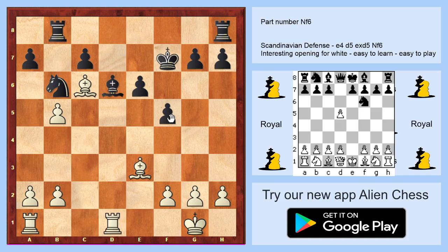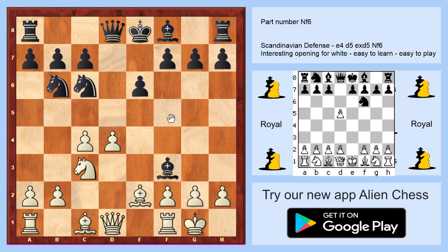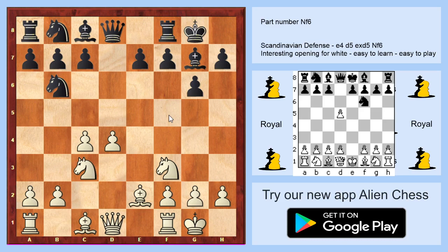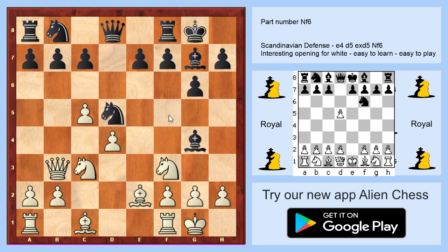For the g6 variation after knight to f3, you are playing the same maneuvers: bishop to e2, short castle, c4 after short castle, knight to c6, knight to c3, and maybe bishop to g4. The same move — c5 is strong and queen to b3, attacking d5 and b7.